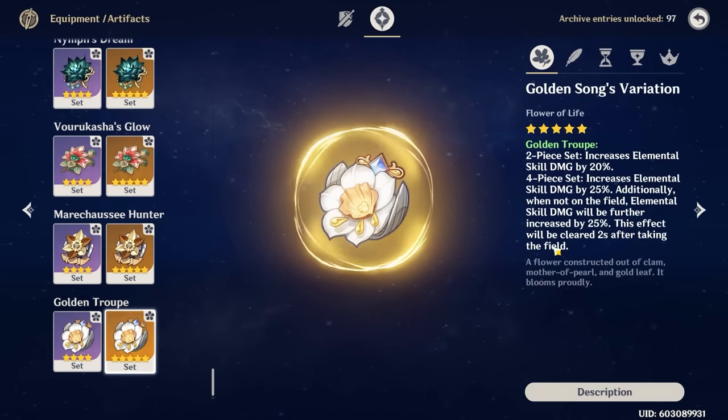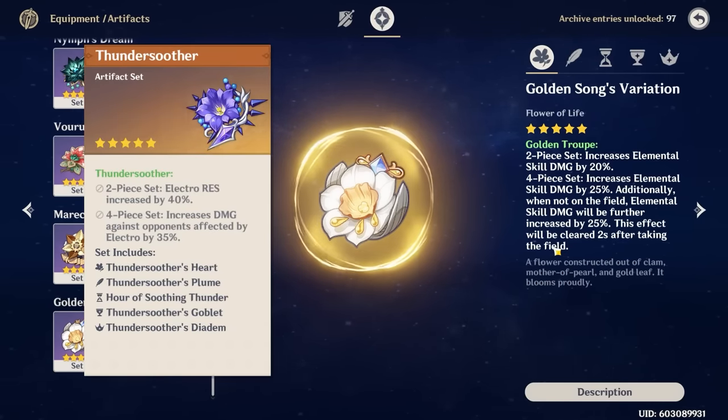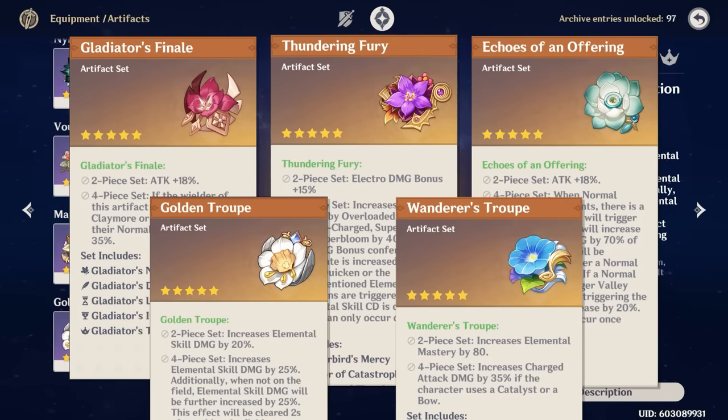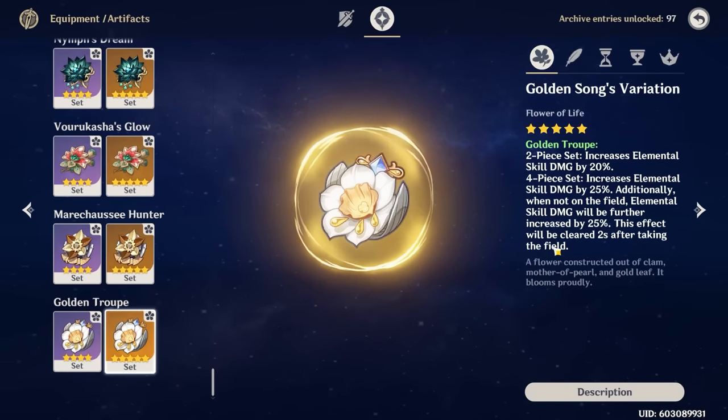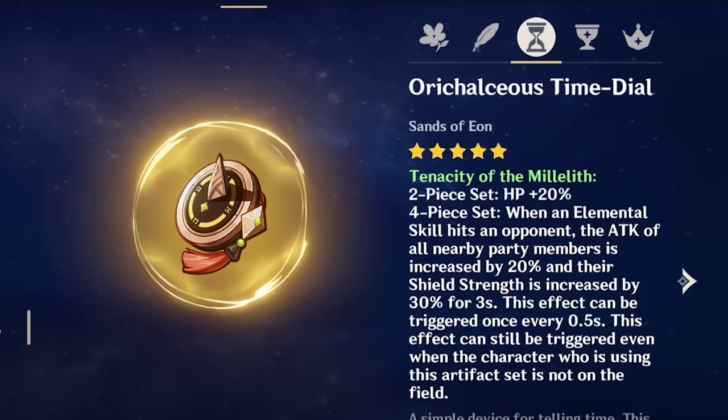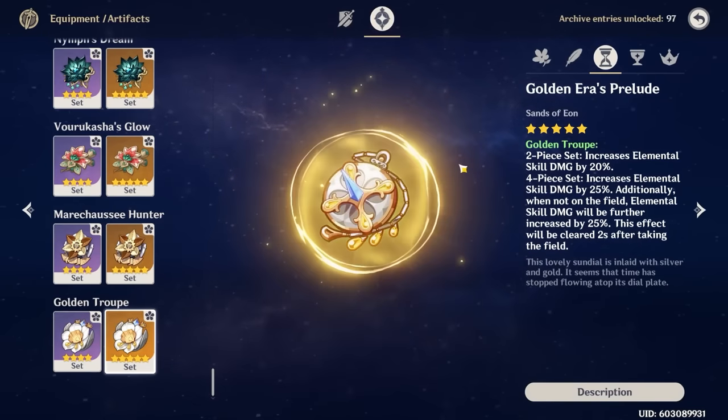If you don't have Golden Troupe yet or have better substats elsewhere, viable alternatives include 4-piece Thundering Soother if you can maintain electro uptime, 4-piece Gilded Dreams especially in Aggravate teams, or mix-and-matching any offensive 2-piece combination of ATK%, electro damage, skill damage, or EM for Dendro teams. You can also use 4-piece Tenacity of the Millelith to buff your party with attack, though Fischl deals so much damage personally that investing in her own damage — like with Golden Troupe — is generally more recommended.